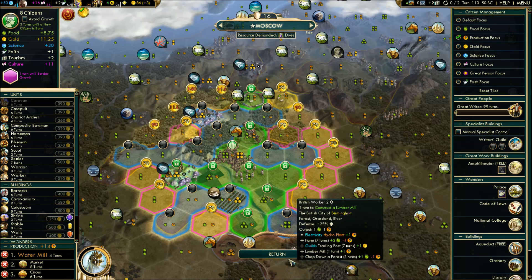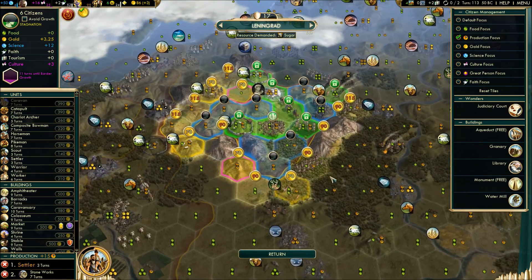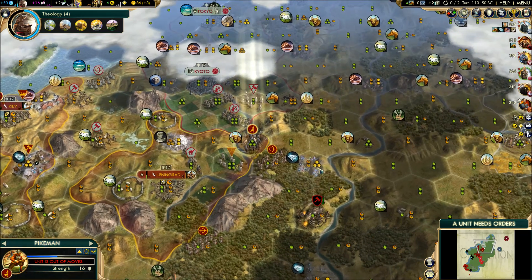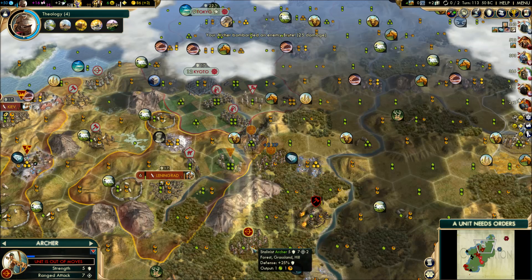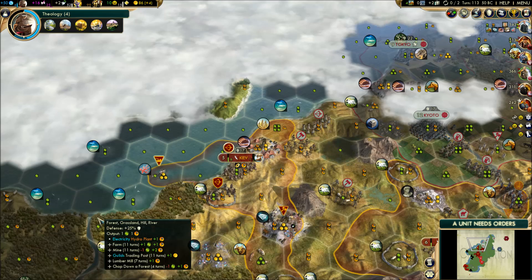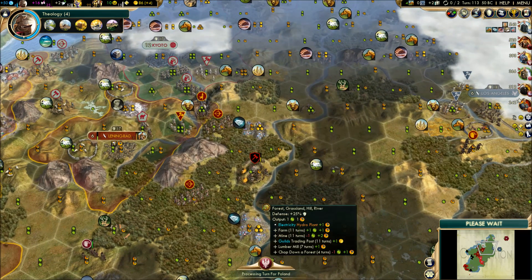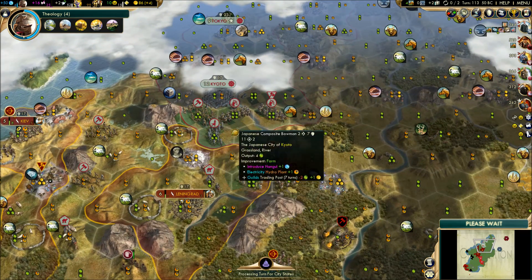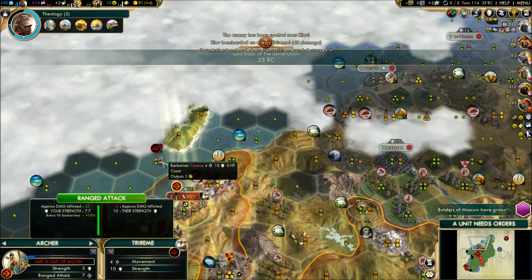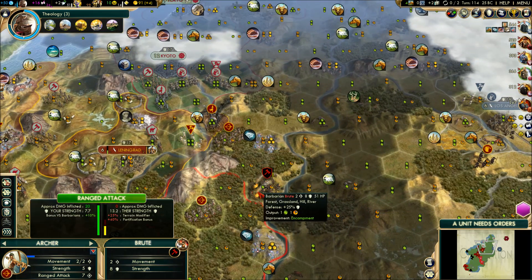Leningrad is going good. I'm going to stop singing that song — I have no right to sing it. The Japanese are definitely thinking of taking Leningrad perhaps, and this is why I always have a freaking trireme. As soon as I drop the work boat, suddenly a Barbarian Trireme from nowhere goes 'hey, that's a nice work boat you got there.' And then bam, I'm dead. Always happens. I'm really glad I had that extra archer there and the city bombardment was actually in range.